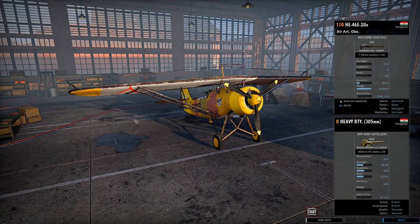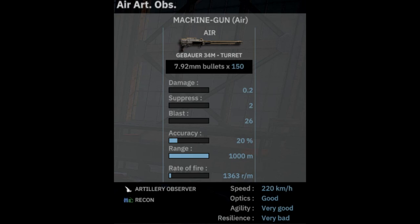In-game, the HE-46E is a 110-point off-map recon plane, available exclusively to the 12th Artillery Division. It has two weapons. The first weapon is the airplane itself, as it only has a single rear-mounted machine gun — not really going to help you out much if you get chased down by pretty much anything.